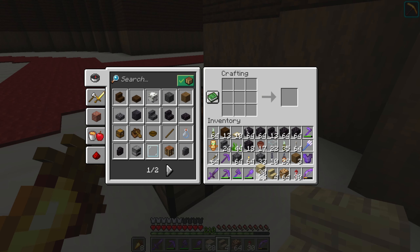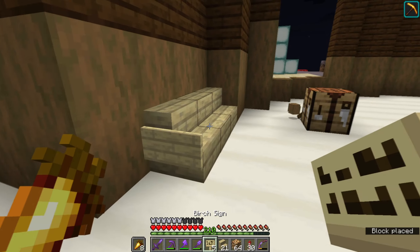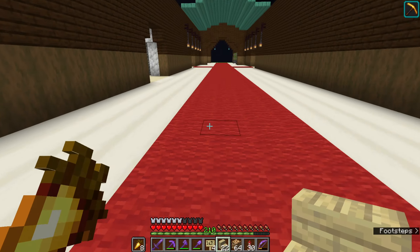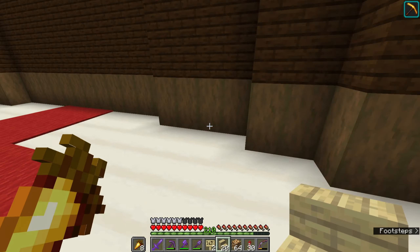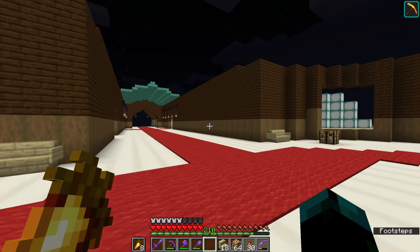Next we're going to get some birch stairs — let me make a few more as four probably won't be enough. I also want some birch signs, so let me make some sticks. We're going to have some chairs here so you can sit down and have a little break from looking around — two chairs so it looks a bit neater, with a small sign. It's just for decoration, but it's the imagination that makes it work.